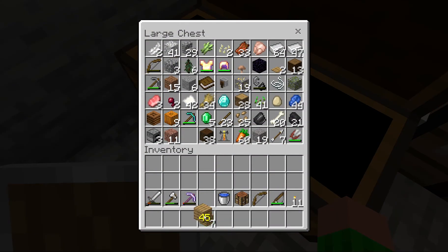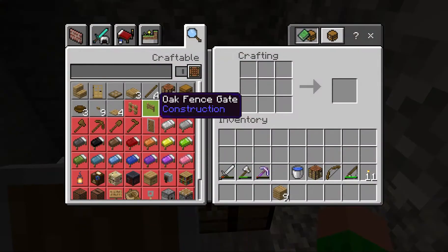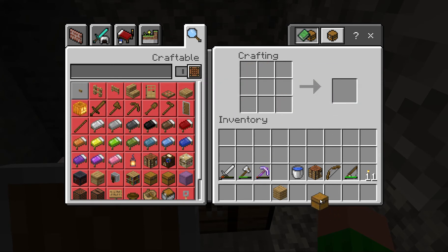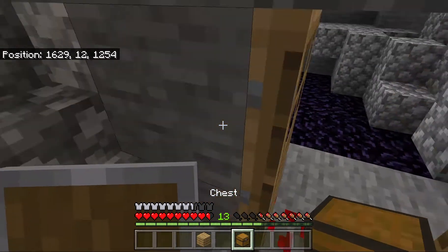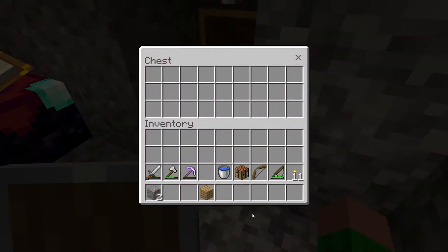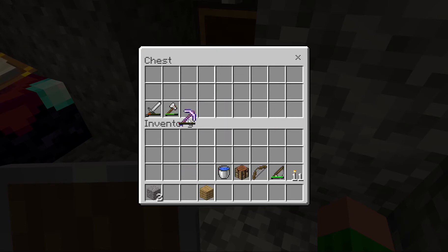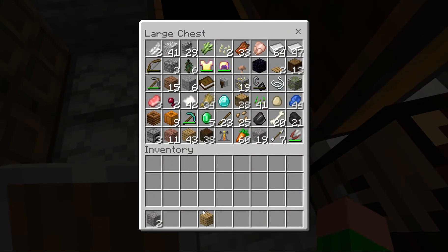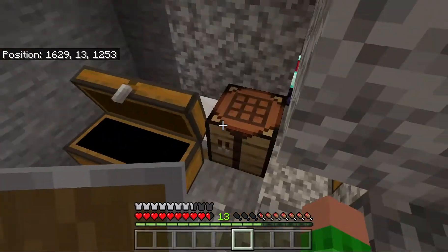I was gonna have pressure plates for the doors. We'll just put this chest here for now, then put the stuff in. If you watched the last video then you'd know that we got enchantments and went and found a mob spawner which we destroyed - it's where all the mobs in the video before last were coming from apparently.